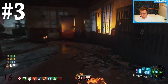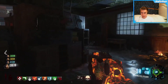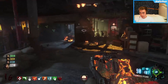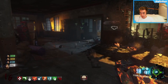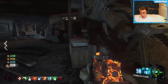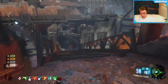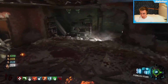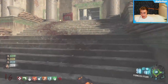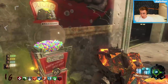Moving down to the number 3 spot on our list is the FFAR, and this weapon is an absolute legend. The FAMAS has already been in zombies — it was in Black Ops 1 and it was a pretty average gun. However, the FFAR, which is basically the exact same gun, has been ramped up and it is legendary. This gun is extremely powerful, really really good for headshots, and when you get it you can just tell it is an absolute beast.